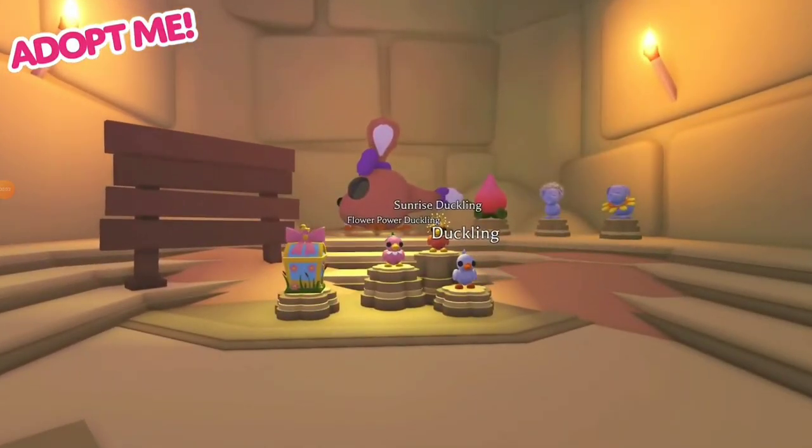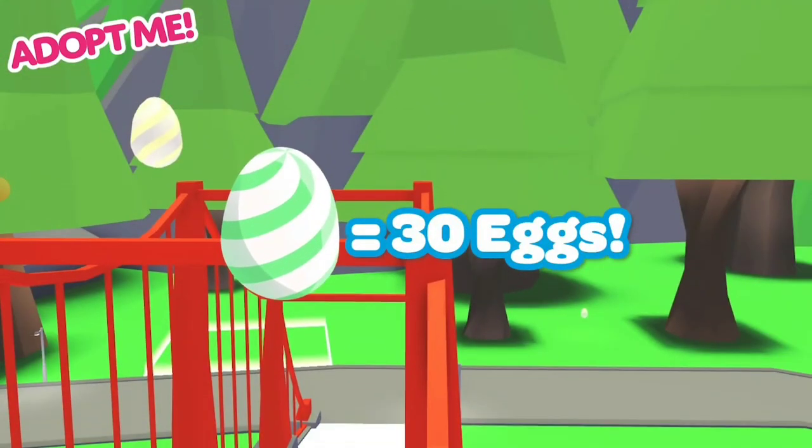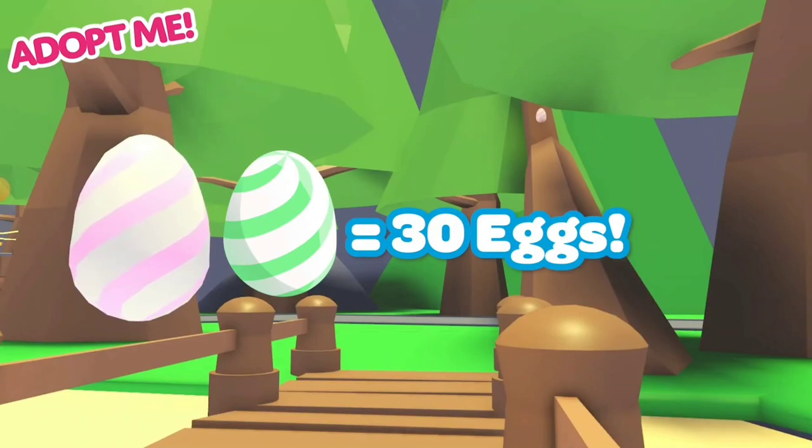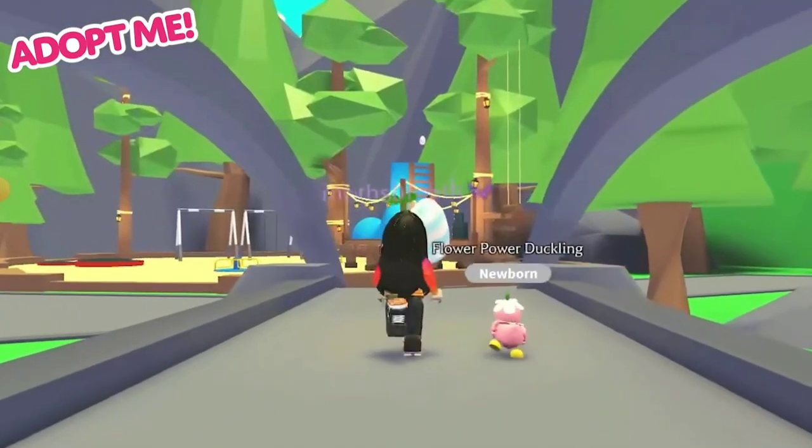A new section of the shop has been added to the game. Eggbert has appeared next to the nursery and he's placed 40 eggs around the map for you to collect. You will receive 30 eggs for each egg you find, and the eggs will reset each Adopt Me Day. These eggs will be added to your egg currency and can be spent in the shop.